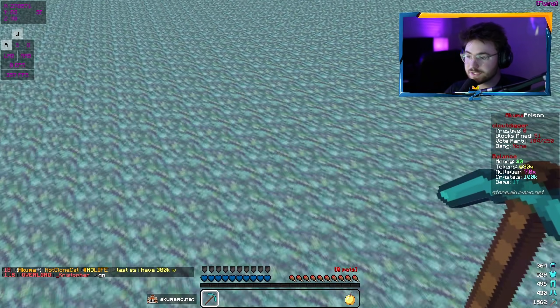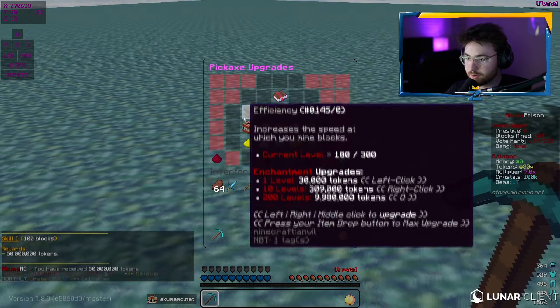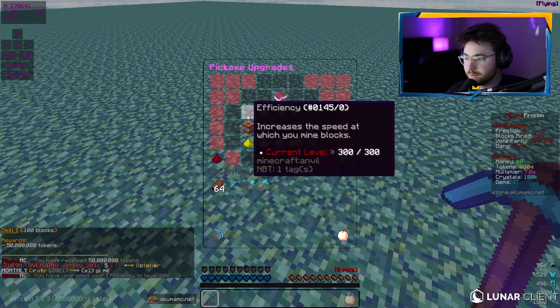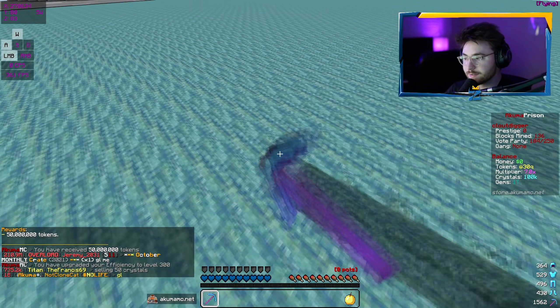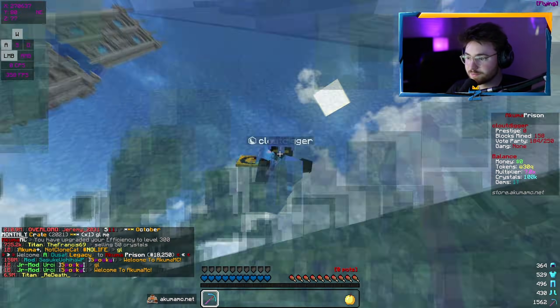First things first: efficiency. Okay, this is the current speed. When you log in you get an efficiency 100 pickaxe — we have a pretty fast speed. You can max this out for literally 10 million tokens, not even a lot, and it's basically the same speed. I don't even think you really need to do that. So there's the first enchant maxed out — efficiency 300.